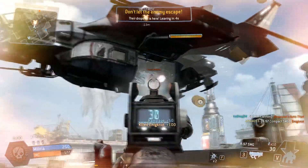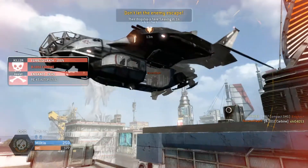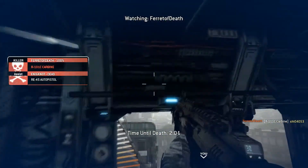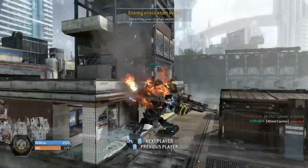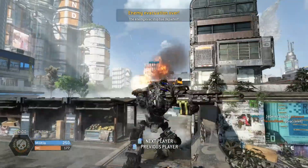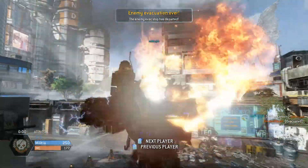If you want to engage enemies at long range, this gun is not going to do well because of its recoil, and overall it's just a lot harder to manage than the R-101C at long range. So that was a quick overview of the R-97 Compact SMG. I hope you guys enjoyed this video, and I'll see you guys later. Peace!